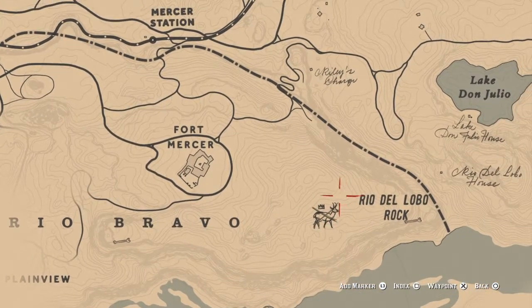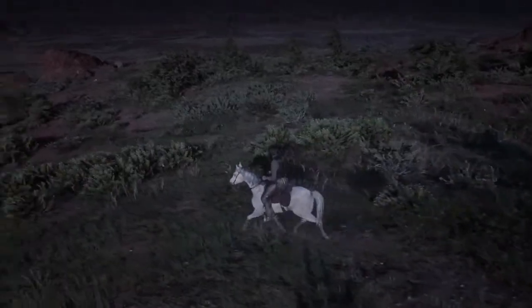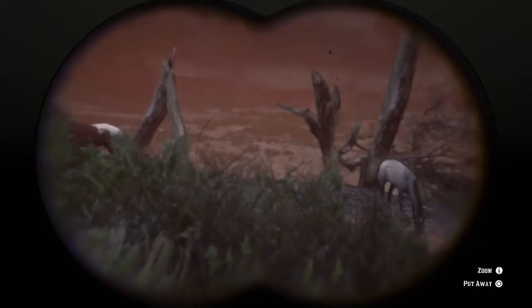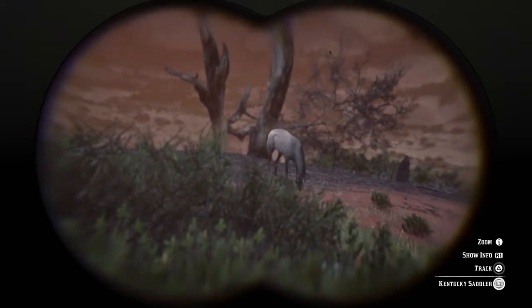I've tested this out on a couple of different saves to make sure it wasn't a fluke, and it seems it is really easy to get this thing to spawn. Keep moving around and you will find other kinds of horses gathered together, and before long you will come across this stripey-kneed bugger.